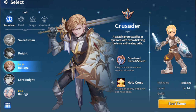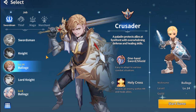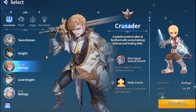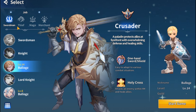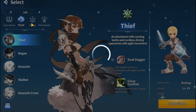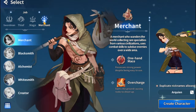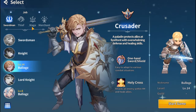I already have two characters created. There are four jobs that you can pick: Swordsman, Thief, Mage, and Merchant, and in every job there are five classes.